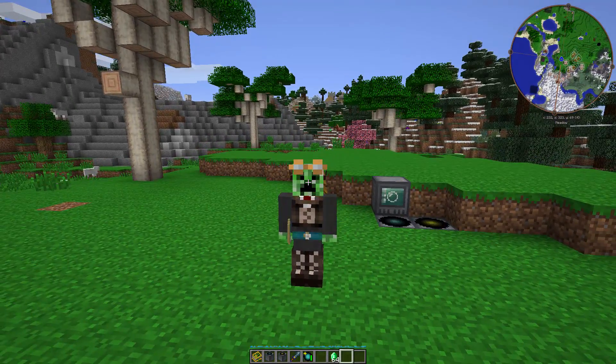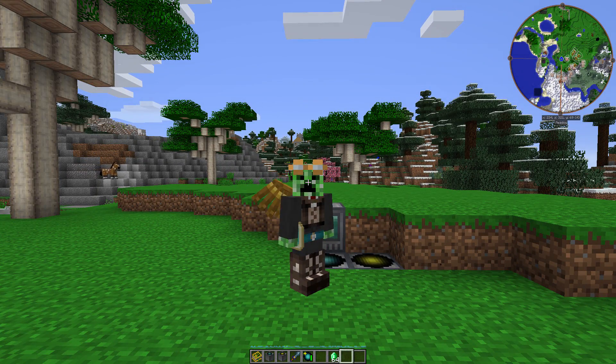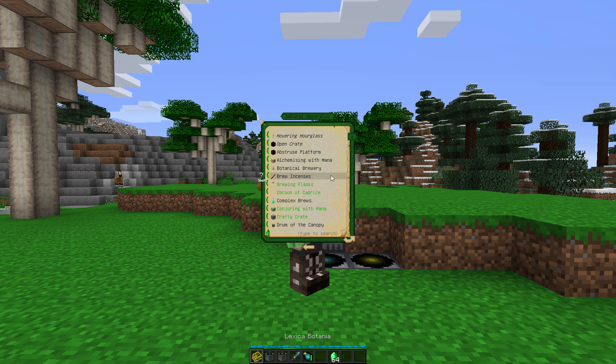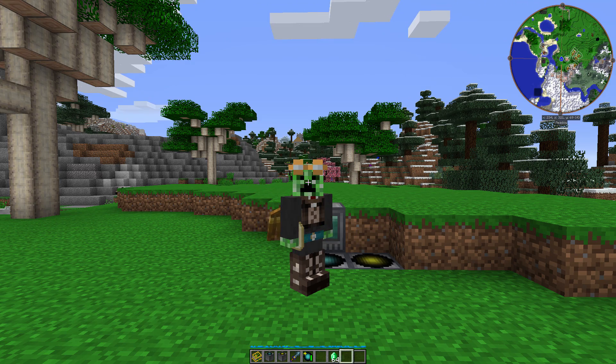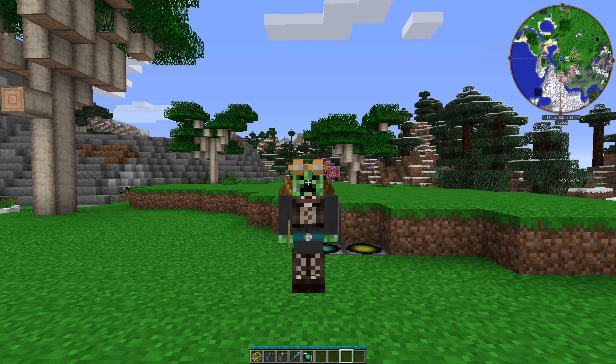Alright guys, I think that'll do it for this Minecraft tutorial. Sorry it was a little short, but I mean, I just saw the Cocoon of Caprice in the Lexicon of Botania when I opened up Natural Apparatus, and I was just like, what the heck is that? I need to take a look at this. It is pretty interesting, if I do say so myself.